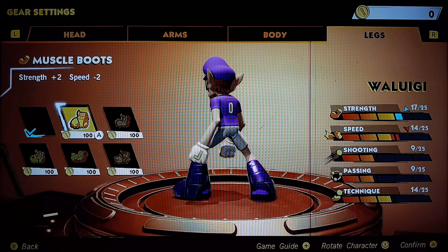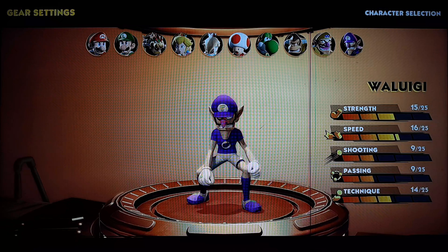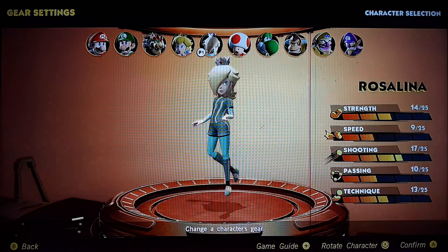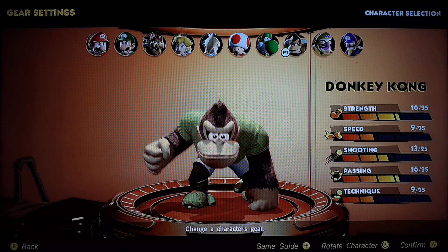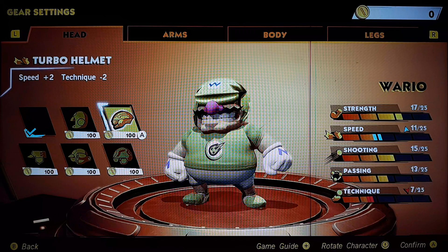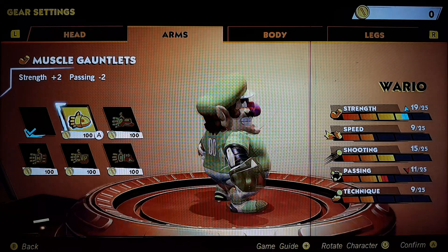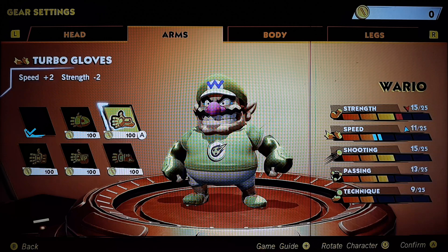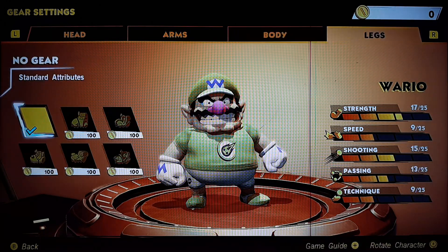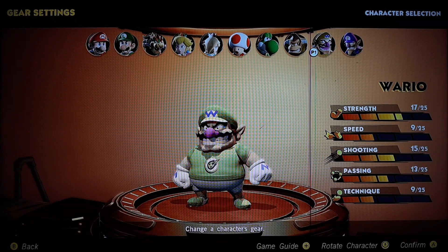And last but not least, now for Wario. Wario is pretty strong. We've got a Bowser look, Donkey Kong look — let's see the Wario one. Could probably give him a battering flick.